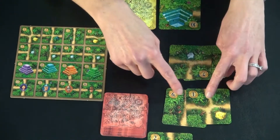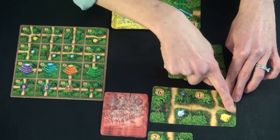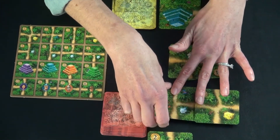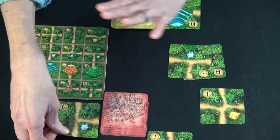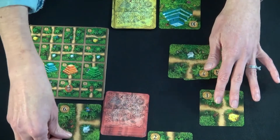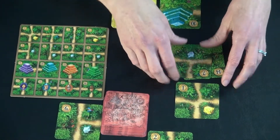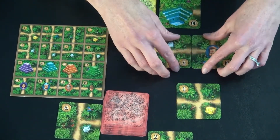They can choose whichever one they want. This one has a gold piece on it and better paths, so it might be worth it to discard this other one — and then they can't use it for the rest of the game, it's just out. So they would play the remaining tile on their own personal grid, and this would be their start of it, and then this person would start their grid.